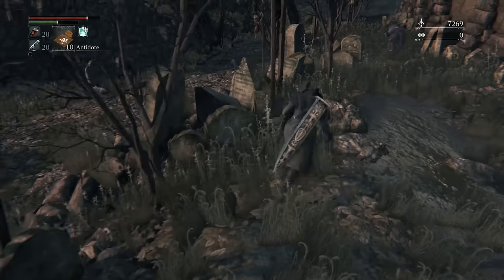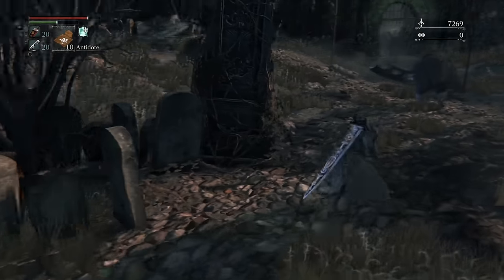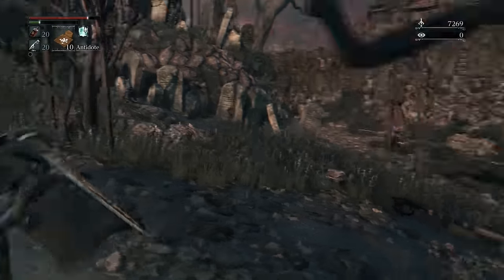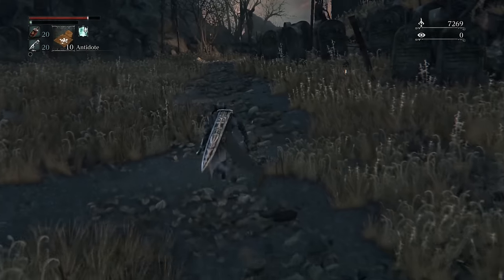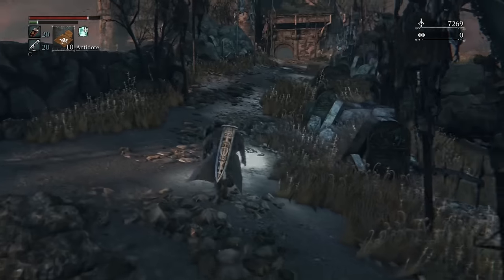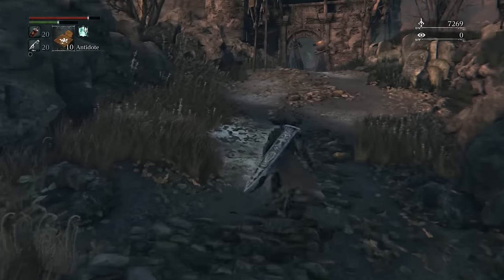Later on we're going to be going to Cainhurst — this pillar right here is actually where we go to Cainhurst. We walk up to it and a big thing will take us there from that pillar. We obviously get a lantern after we kill the boss here, so just throwing it out there that we'll be returning to this area a bit later.